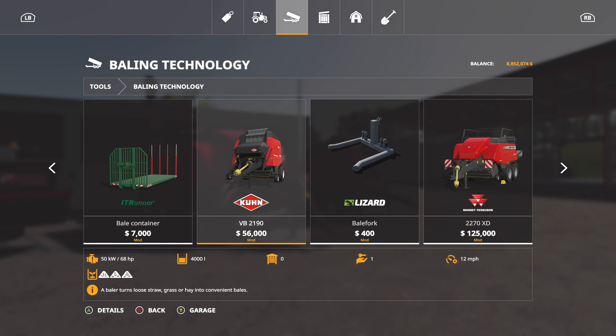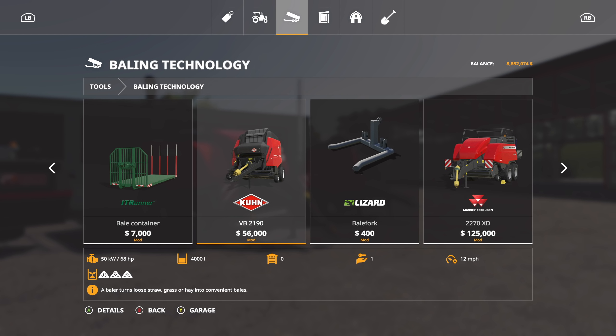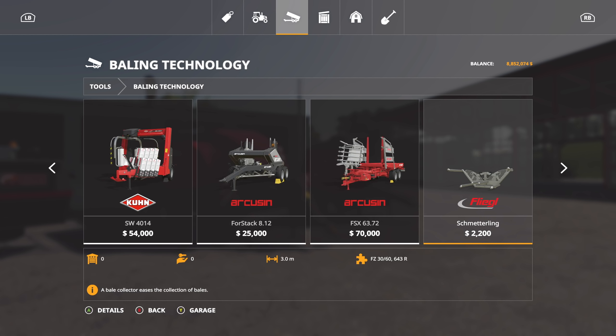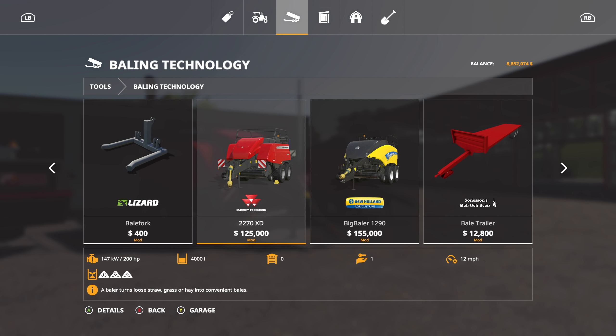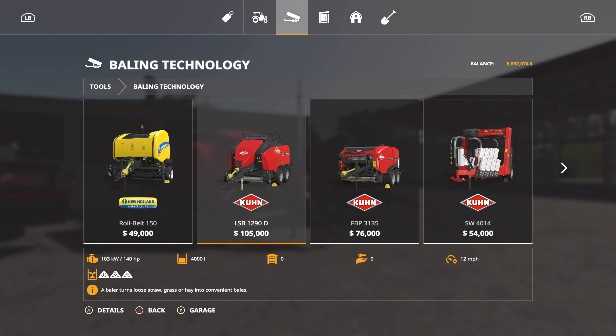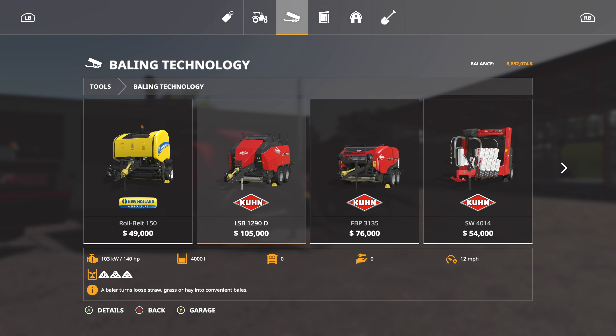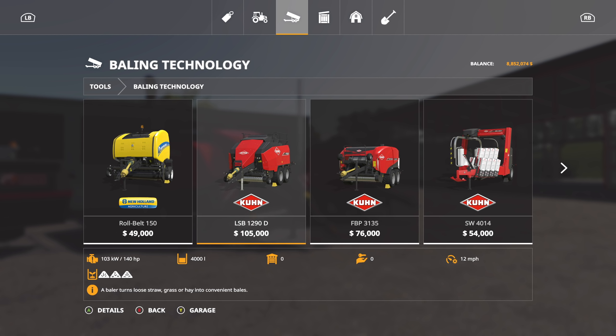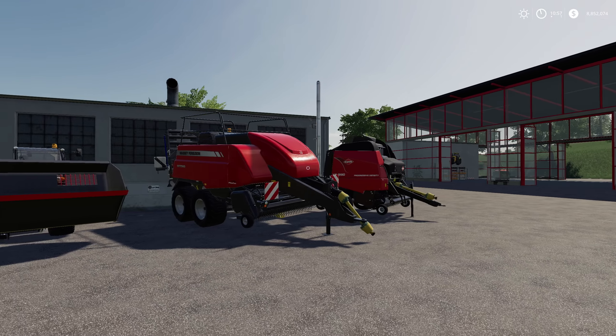If you want to find these, go to Tools, then Baling Technology, and go to the right. The Coon VB 2190 is right there — 56,000 dollars and requires 68 horsepower. Now the Massey is 125 grand and 200 horsepower. Compare that with the end game baler at 105,000 but only 140 horsepower required. So at the end of the day, the Coon is your best bet for square balers, but there are more options now.